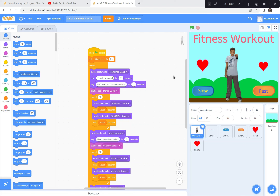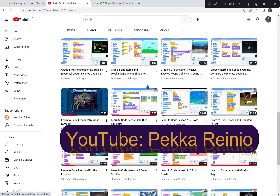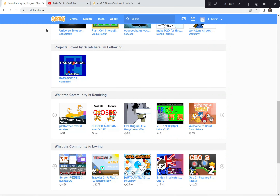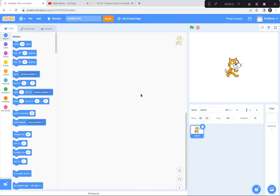Hi everyone. Today we're going to create a fitness routine using Scratch. If you're new to Scratch or need a refresher, check out my Learn to Code videos on YouTube to get up to speed quickly. I also suggest you follow and subscribe because I'll be posting videos regularly. So let's get on to our fitness routine. I'm going to go to scratch.mit.edu and click the Create button. If a tutorial pops up, you can just exit it.